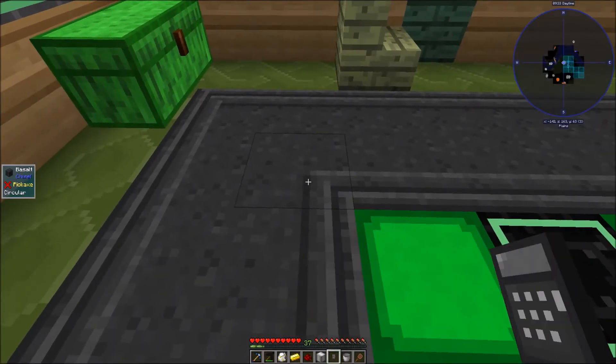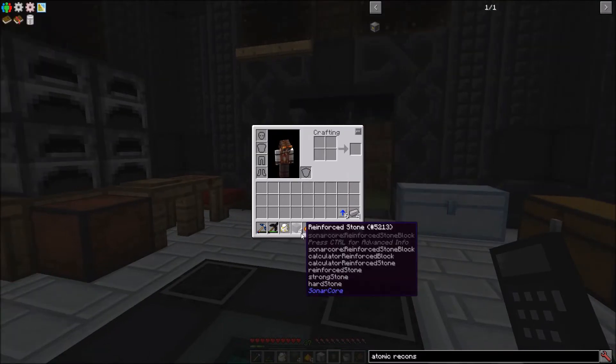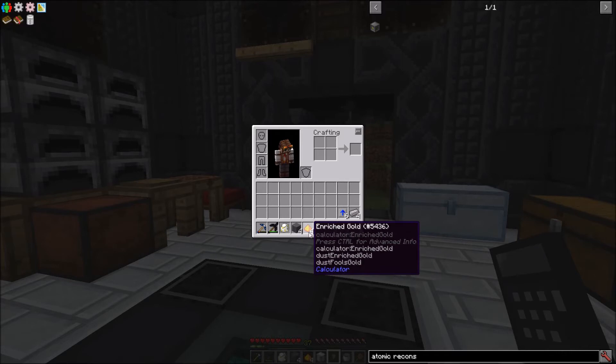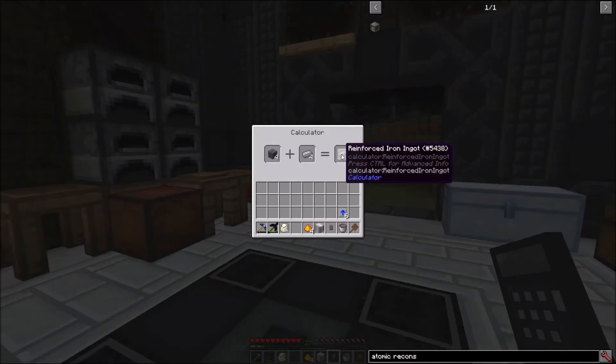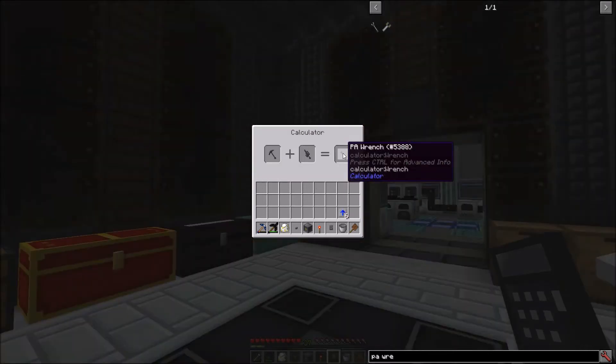If you click on a block with a calculator, it won't open. Four enriched gold dust, four reinforced stone. Can I just say that I love calculator ore dictionary entries? Strong stone, hard stone, fool's gold — very all-encompassing. Four reinforced iron ingots and an atomic reconstructor. A reinforced pickaxe, reinforced sword, and a PA wrench.